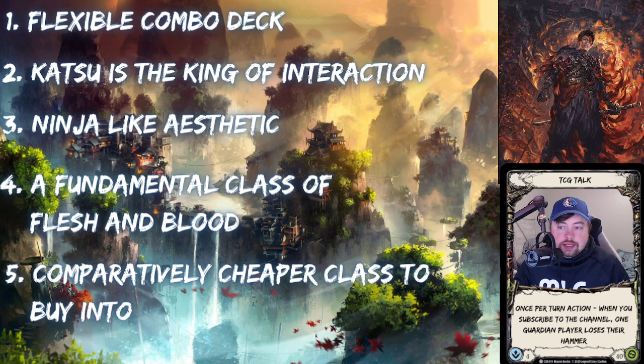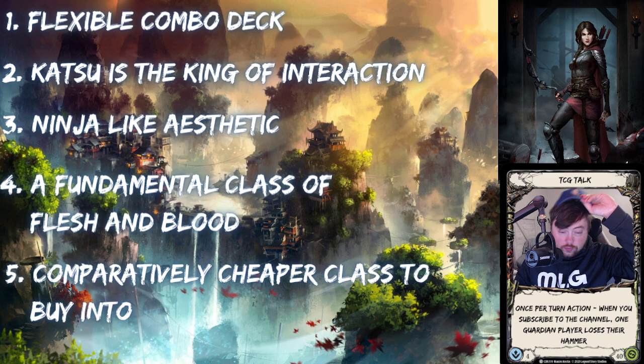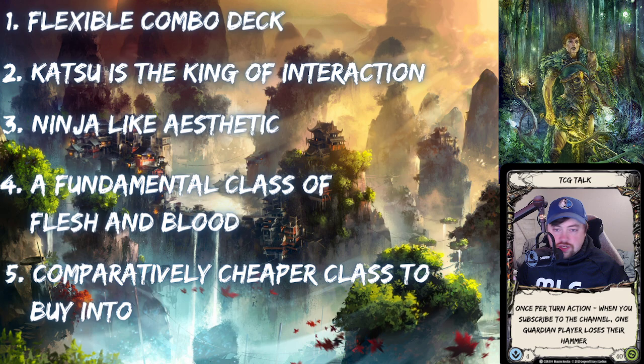The second reason is that Katsu is the king of interaction. If you like interactive gameplay in card games — which most card players do — Katsu is very big on that. He's a very aggro deck at his height, but he's not a 'red burn' deck where you don't care and just throw cards down to get your opponent to zero. Katsu wants to use the give-and-take essence that makes Flesh and Blood so fun and mechanically strong.